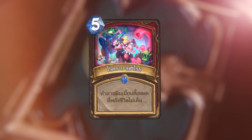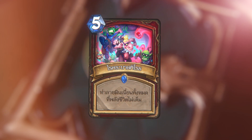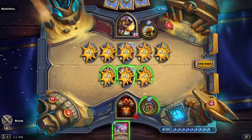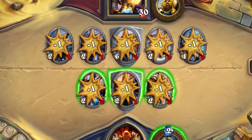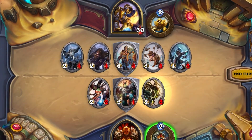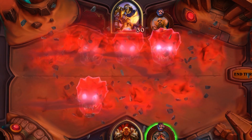Take a look at Plague of Wrath. This warrior spell destroys all damaged minions. It's a dangerous journey to the inner sanctum of a tomb, and some of your crew may have been injured along the way, so be careful when you're opening that final burial chamber. Warriors have a lot of ways to deal damage to all minions, so they can take full advantage of Plague of Wrath.